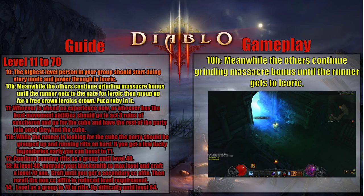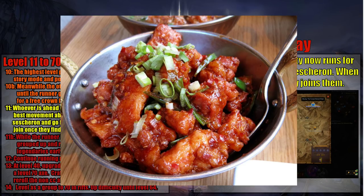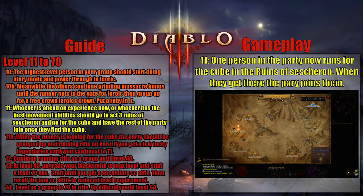Once your runner gets all the way up to Leoric, you'll join him and kill Leoric together. This will give you a free Leoric's Crown, which will give you a massive boost to your leveling experience, and you can cube it later to continue getting the bonus all the way up to level 70. At this point, whoever is the highest level — or whoever has the most movement speed — will do a run to the ruins of Shassar to get Kanai's Cube. Your group will group up with them once they've reached the cube, so your whole team can get it and cube your legendary effects from level 1, as well as your Leoric's Crown later.